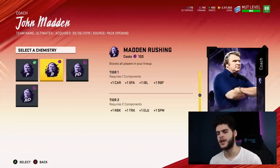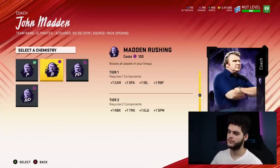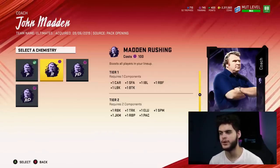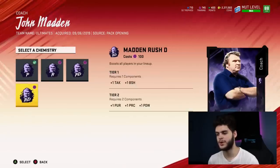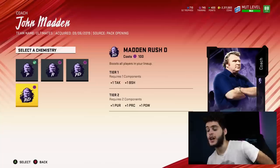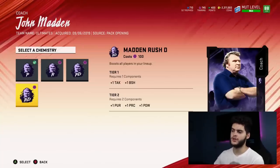As far as offensively, rushing kind of helps everyone, pass D kind of helps everyone. But rush D literally only helps in my opinion the defensive linemen — with Tier 1 at least. Tier 2 does give you hit power which helps everyone, but until you get to Tier 2 I don't think it's that useful.